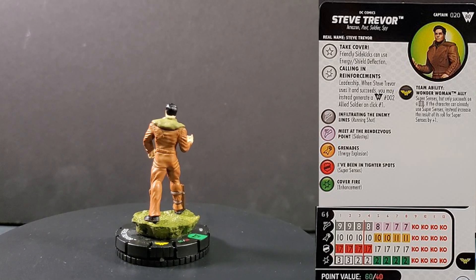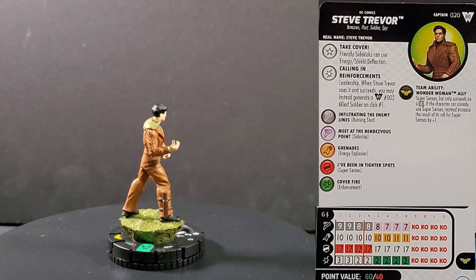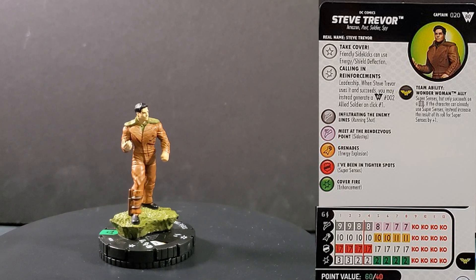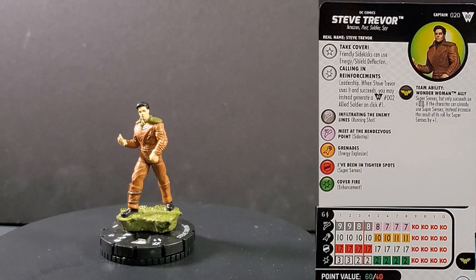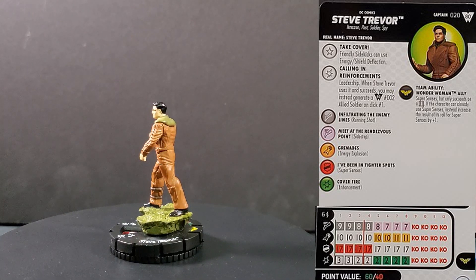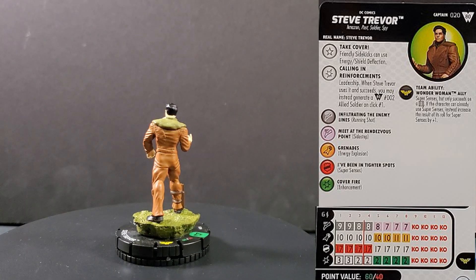Two different point lines: 60 points and 40 points, Wonder Woman team ability — so Super Senses succeeds on a six normally, or four through six with Super Senses. Both point lines have six range single target. At 60 points: nine movement Running Shot, 10 attack, 17 defense Super Senses, three damage with that special. At 40 points: eight movement Running Shot, 10 attack, 17 defense Super Senses, two damage with that special. I like him a lot at 40 points just to provide support for your sidekicks. Soldier is a really strong keyword, as is Past. I think you're going to see him crop up on a lot of teams. Definitely one of the easier figures to get in the set, and for sure one of the best.